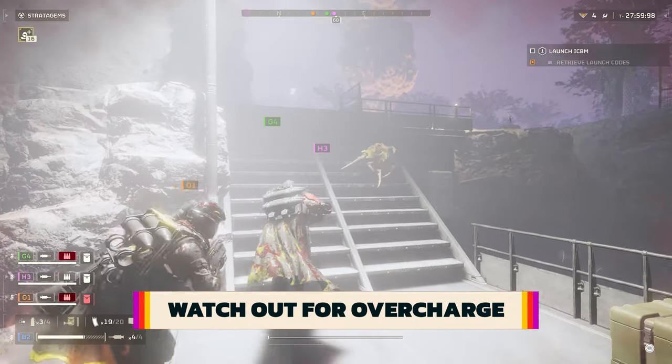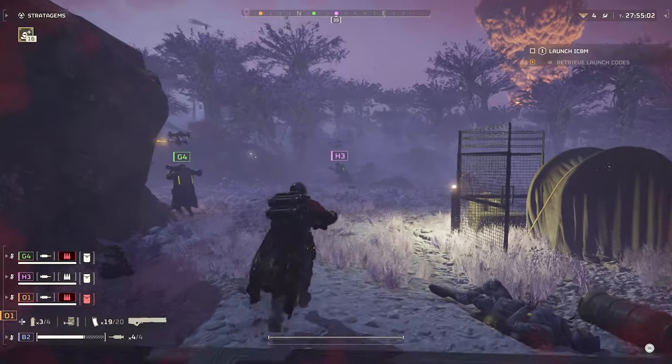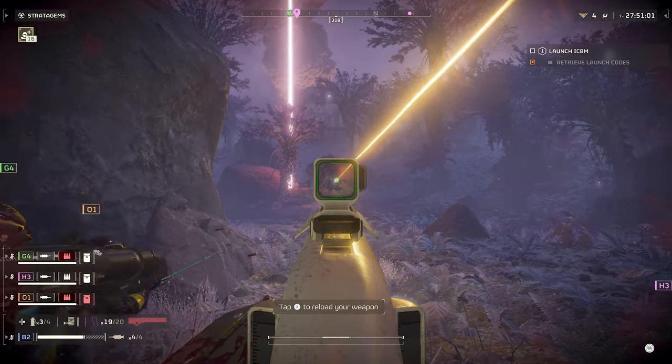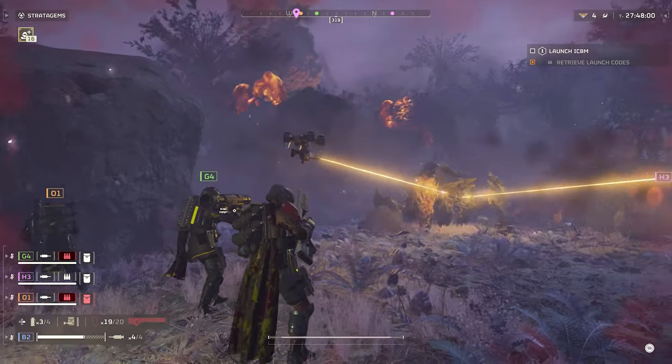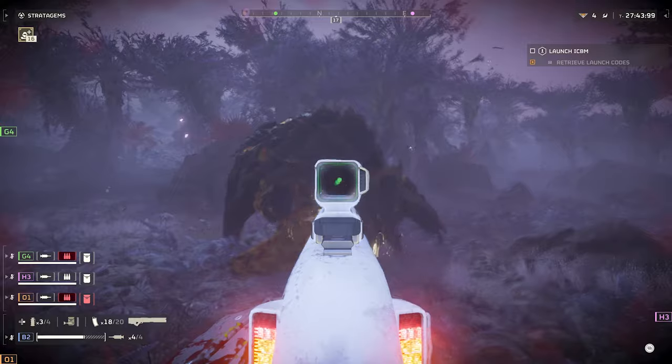In the last video, we explained how to access alternate methods of fire for weapons by holding down the reload button. If you unlock the railgun, you'll find that it has an unsafe setting. While this mode deals more damage with each shot, be warned: if you attempt to fire it when overcharged, it will explode, taking you out as well as any teammates in the vicinity.